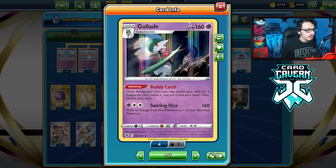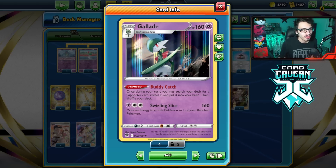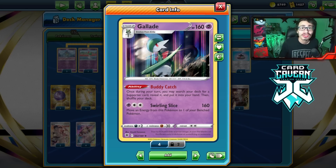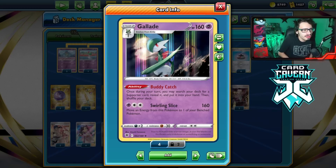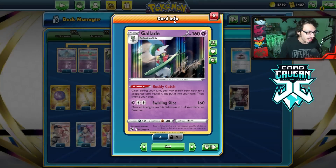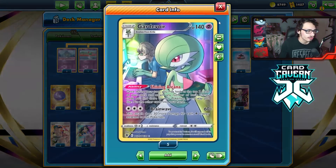The new Gallade's attack, Swirling Slice, does 160 damage for a Psychic and a Twin Energy, and then you move an energy from this Pokémon to one of your benched Pokémon. This lets you two-shot most things and conserve energy. Then there's Buddy Catch — once per turn, you get to search your deck for a Supporter card, which is fantastic. That makes the deck even more consistent than it already usually is, thanks to Gardevoir's ability Shining Arcana.